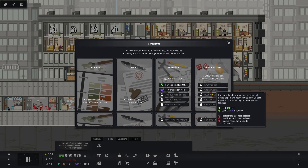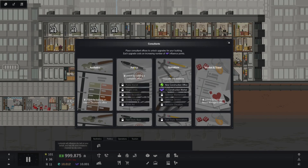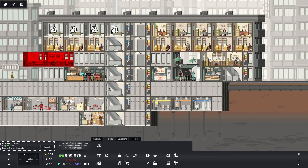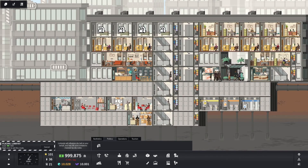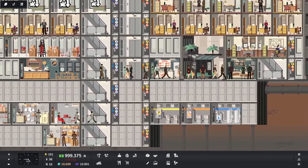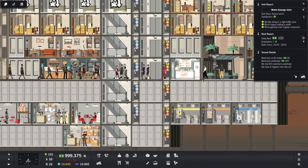I think I would either do politics or aesthetics next — probably politics. So if I did that I would need the lobbyist office, and they have to be above ground or on the main floor. I'm going to go ahead and drop it in right here — like I said, I wanted floor one to be the management stuff of the building. Boom — so that will unlock politics for me. I hope they're not stealing from these two, because these two businesses were really happy.